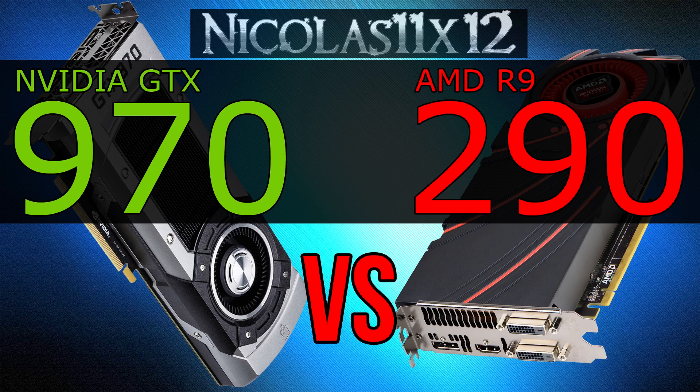Besides, NVIDIA lowered the price a lot, even when comparing NVIDIA's 900 series with their previous 700 series. The AMD R9 290 still belongs to AMD's old series — still current — but AMD will soon release their new GPUs. And who knows, they might also lower the prices.